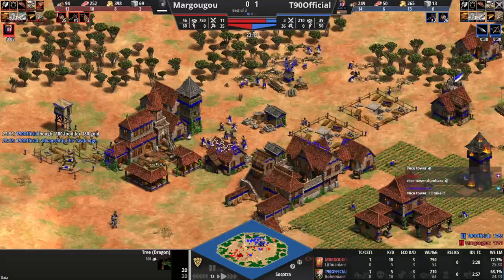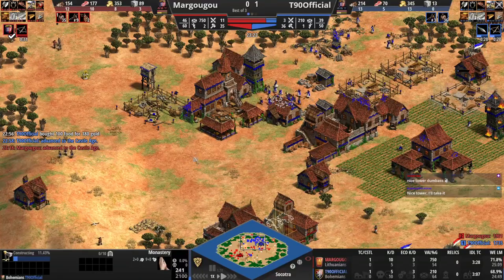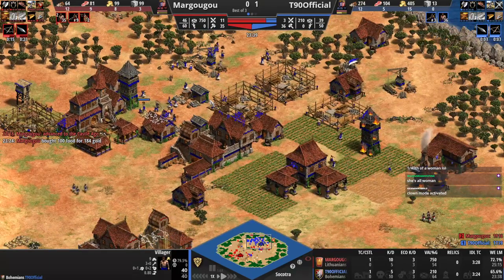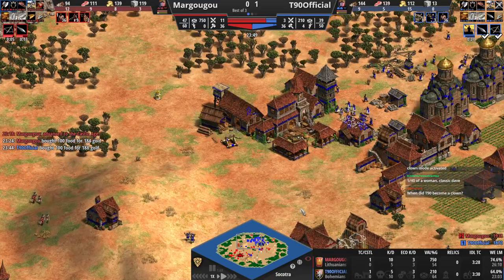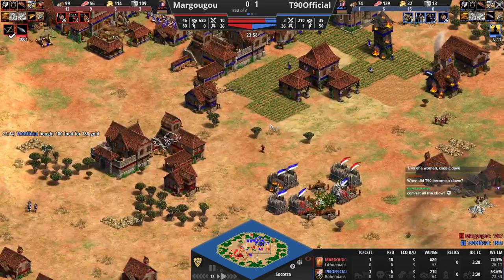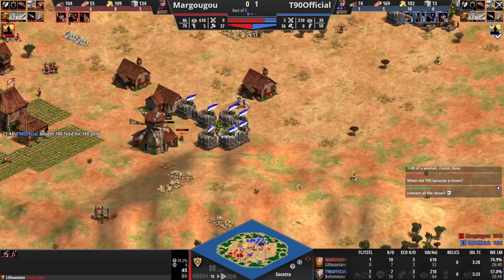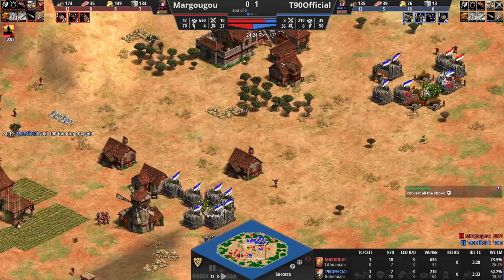He's running out of gold so he needs to secure this gold over here or come forward for it. He will have a siege workshop to try and do that. I'd love to see Margugu — even a stable here is bad because there are so many monks, right? Maybe a siege workshop of his own to deal with the siege. Frostpost from T90 trying for a counterattack — villagers will run away. I love the outpost over here from Margugu giving him vision on these sneaks from T90. The problem for T90 is going to be this gold situation. A manganel coming out now.